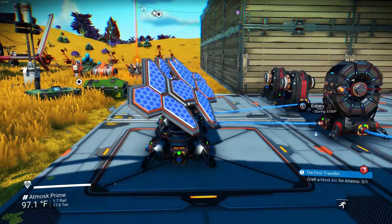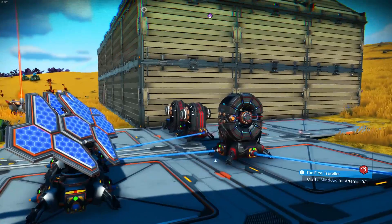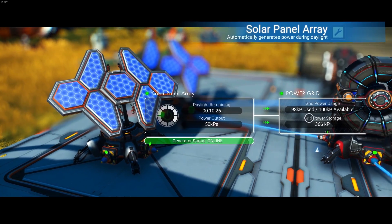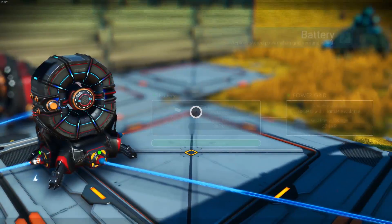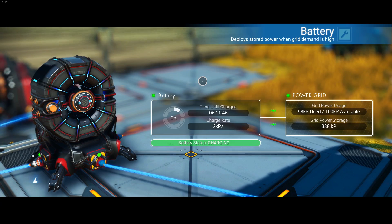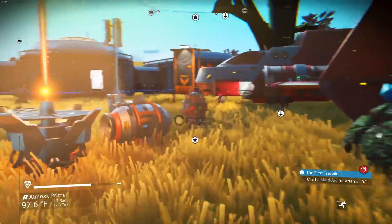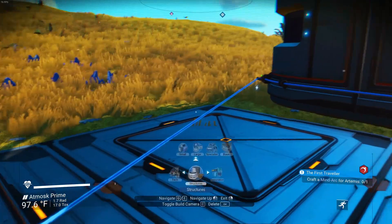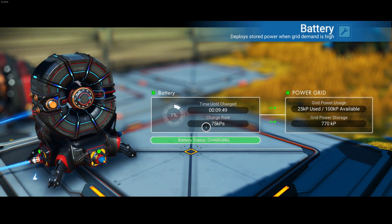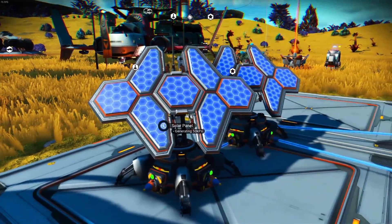There was an episode I worked on in between the last one, but it didn't work — there are issues and we'll talk about it. But first: we have solar panels now, they're generating 50 kilowatts of power. The battery is charging, rate is two kilowatts per second. After disconnecting some things it's charging much faster, and this is only at two percent charge, so solar panels look to be the way to go.